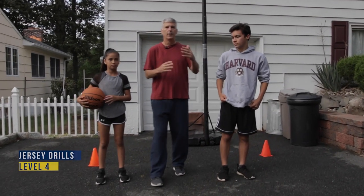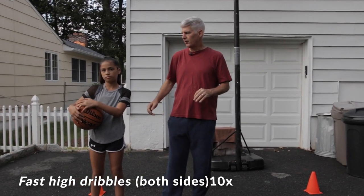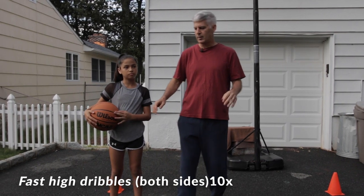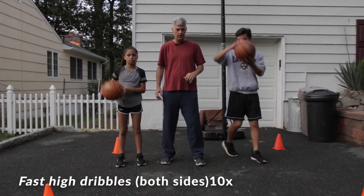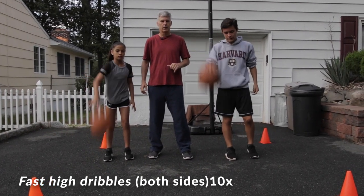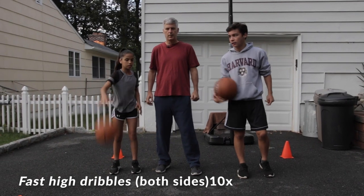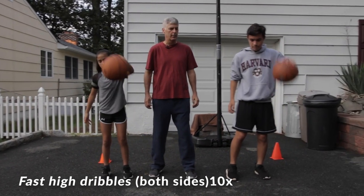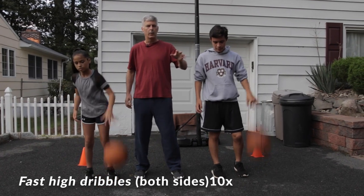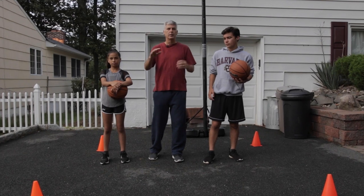Now level four: Peter, go get the ball — it's high dribbles but fast. High dribbles but super fast. We'll do them both at the same time, 10 fast dribbles but high. Ready, go. And left — if you do right, always do left. Which one you do first doesn't matter. I like to start with my weakest hand and get stronger.